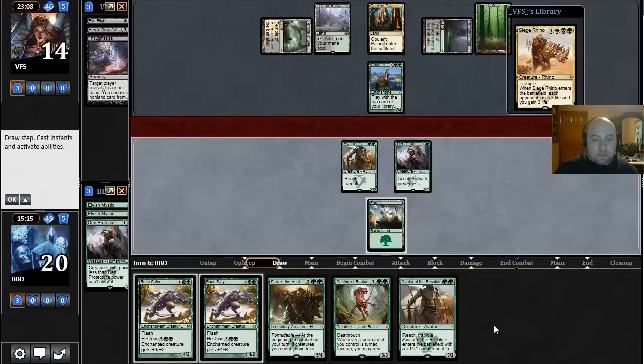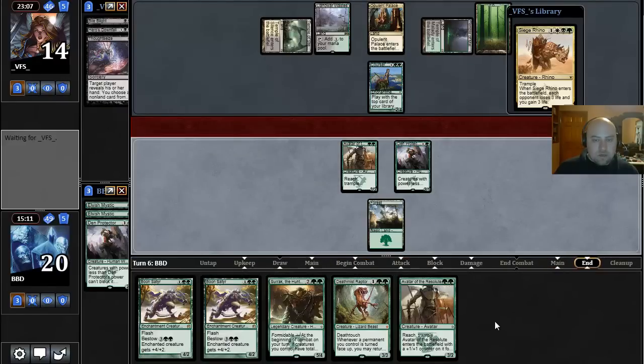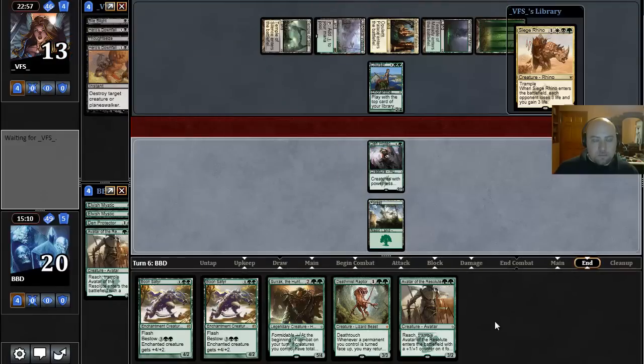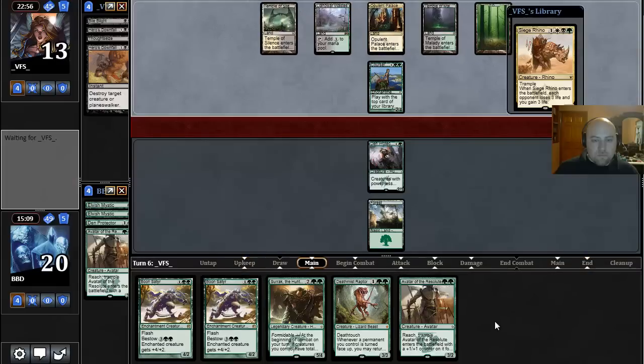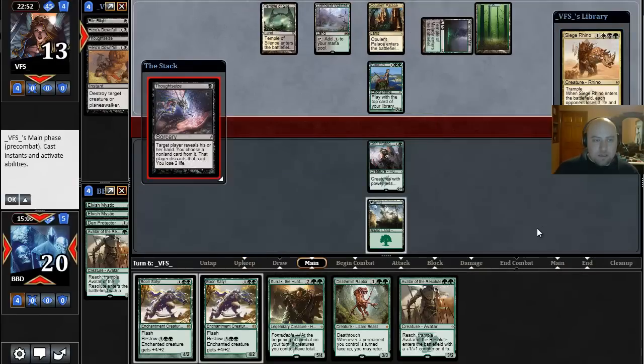Hopefully we can draw some land cards. We do not. Don't see any reason to attack here. Let's see what our opponent does — another removal spell? Yep. That's scary when they draw a Siege Rhino and you see there's still a Siege Rhino on top of their deck.